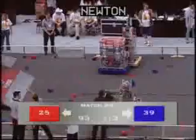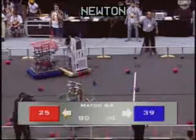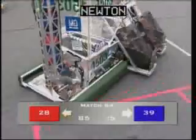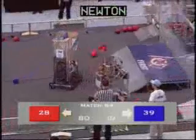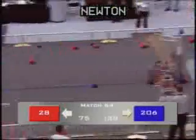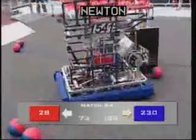1657 has a couple balls in their hopper, trying to get aligned. Here comes 184 — 10 seconds left in this phase of the match. 597 still defending against the triplet 1503. Time for the blue alliance takeover. 597 trying to help move it out, with 1503 pushing back across midfield.